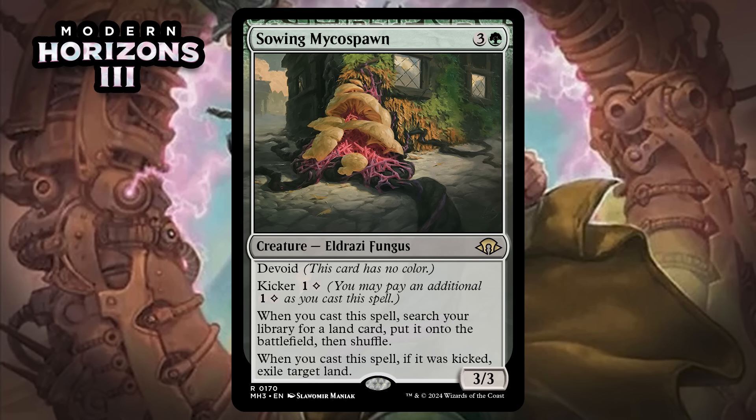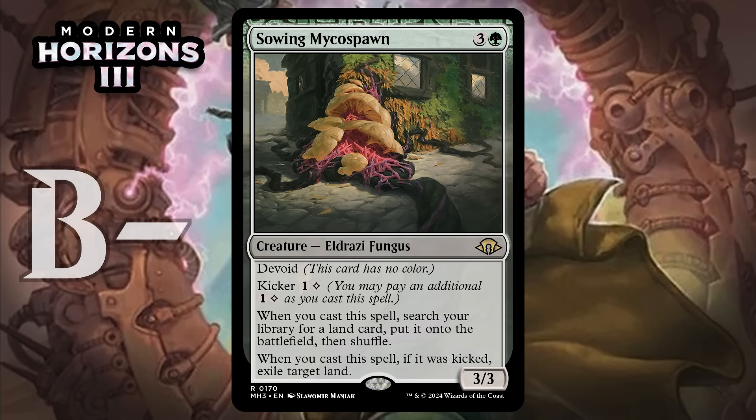Next up, it's Sowing Mycospawn, which for three generic and a green is a 3/3 Eldrazi Fungus at rare. It's got Devoid and Kicker for one generic and a colorless. When you cast it, you search your library for a land card, put it on the battlefield, then shuffle. When you cast it kicked, you exile target land. A four-mana 3/3 that searches up a land and puts it on the battlefield is excellent, and this has the upside of also going after your opponent's mana when kicked. That last part doesn't matter a ton, but if you manage to get rid of a land they were splashing, maybe it'll do something. Most of the time when you're spending six mana on this, getting rid of your opponent's land isn't exactly going to be game-breaking. Most of the value is just about this being a four-mana 3/3 that grabs a land — giving it a B.